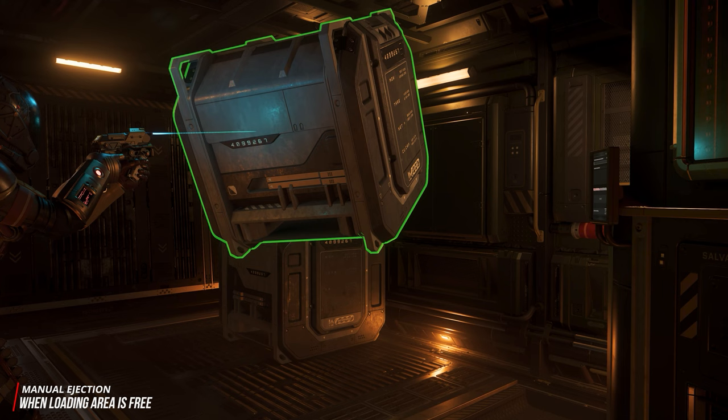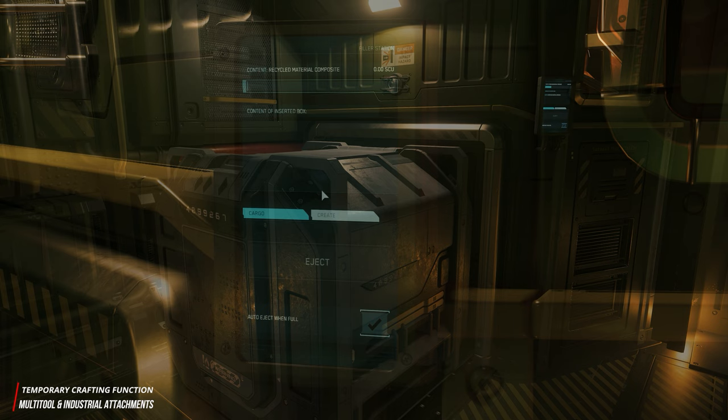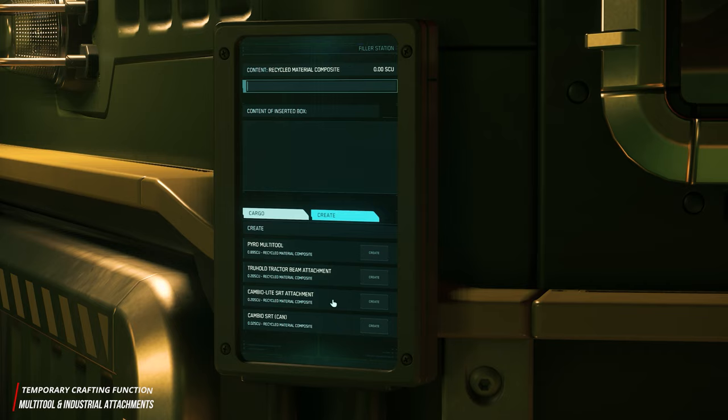In addition, the Vulture, like the Reclaimer, temporarily offers the possibility of crafting multi-tools and industrial attachments directly at the output station using the collected salvage material. However, this feature will be removed with the implementation of the crafting mechanics and dedicated crafting ships and stations.